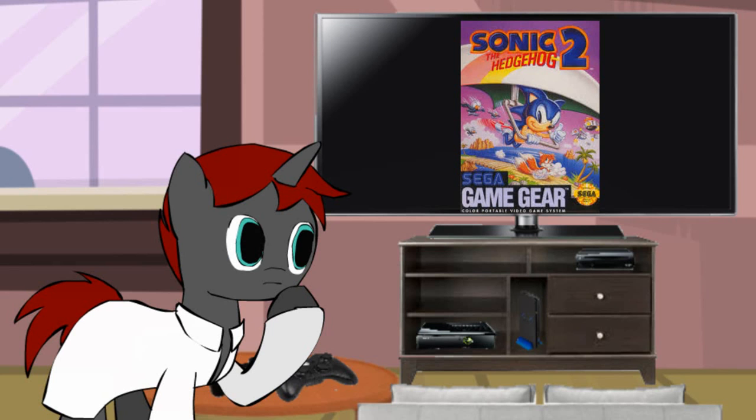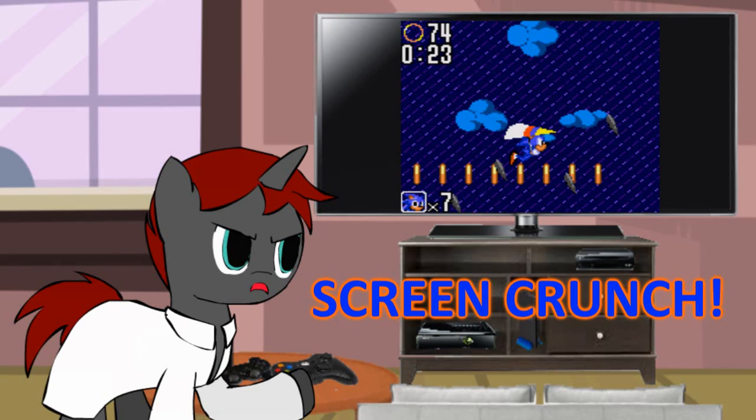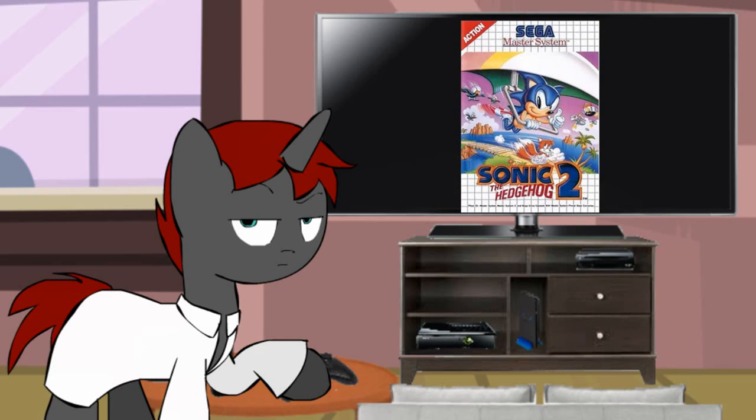With the Game Gear version, it plays the same, but there's one thing that makes the Game Gear version harder than the Master System version, and it comes down to two words: screen crunch. This makes it hard to see upcoming threats. Do yourself a favor and just play the Master System version.